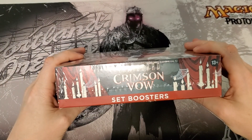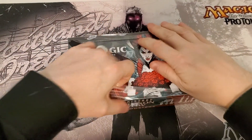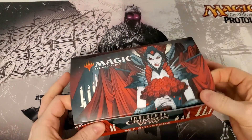Hey Magic Friends, it is the last box of Crimson Vow for our first case. So box number six — let's get into it and let's see if we can actually pull out something that looks like a winner among all these packs.